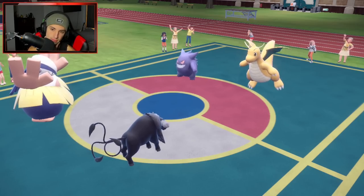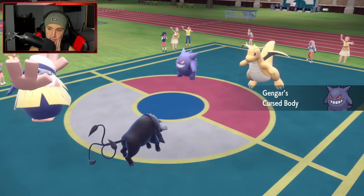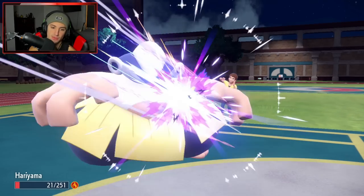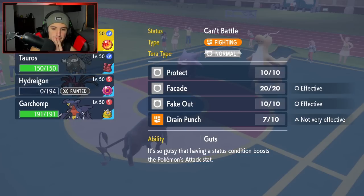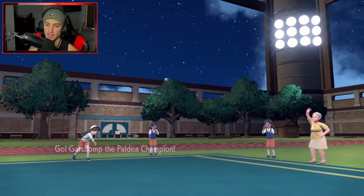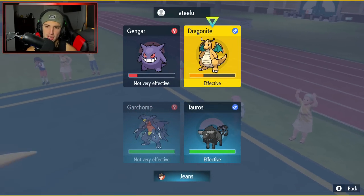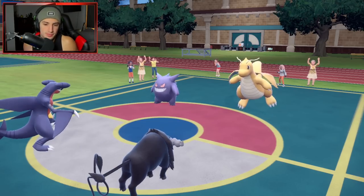Raging Bull comes out — we outspeed everything, which is huge. We bring Gengar down to red. We can't Raging Bull anymore but we'll just Aqua Jet and KO it next turn. Shadow Ball flies in — Tauros can eat that up. He doubles down on attacks. I'm going to Aqua Jet to get rid of the Gengar, Terastallize to Ground on Garchomp, and go for Poison Jab. Aqua Jet finishes off the Gengar. This is a really close battle.